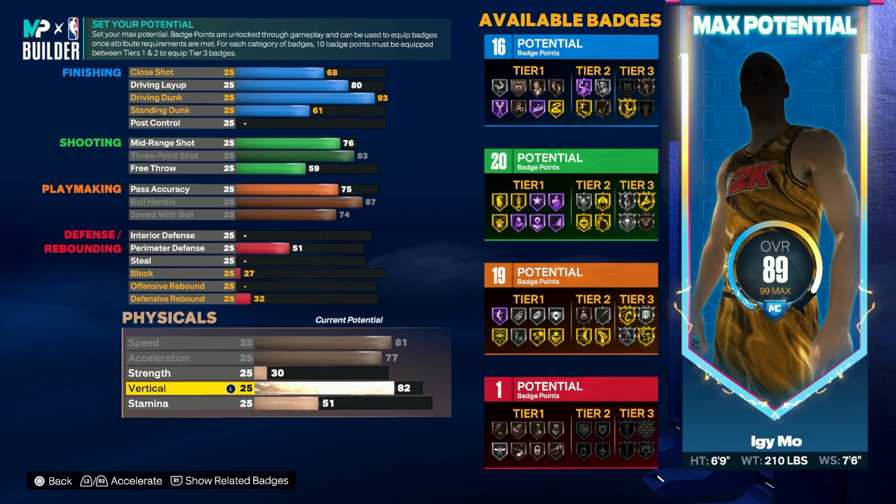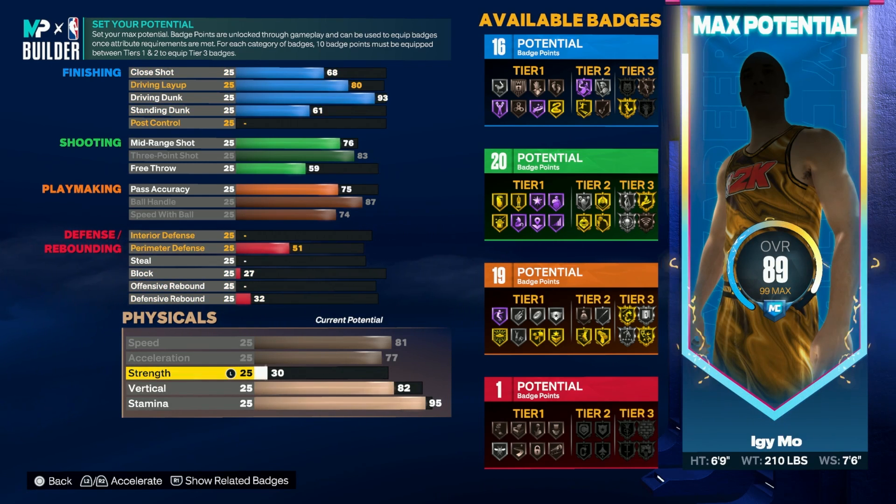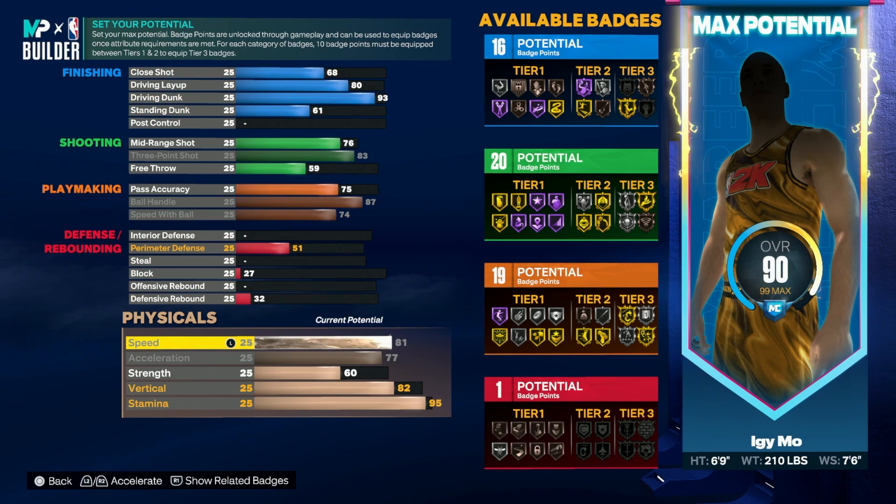For the physicals: max out acceleration, max out vertical up to 82 — which allows you to get the elite contact dunk tier — stamina at 95, and strength at 60. Speed ends up at 81, which isn't exactly ideal but you're 6'9 with longer legs and you cover more ground. That actually is how the game works — longer legs literally help you cover more of the court.